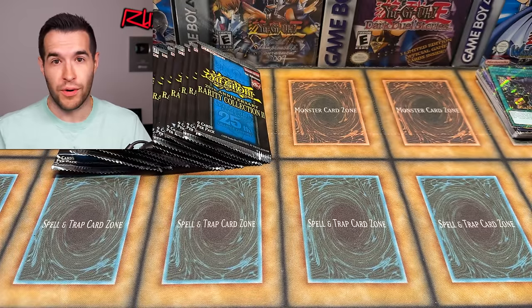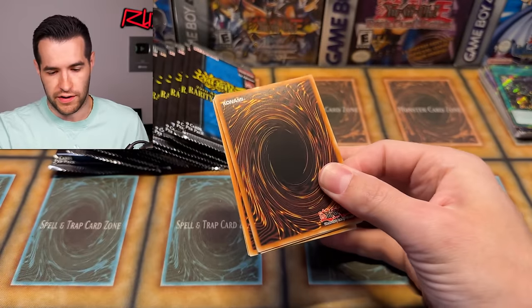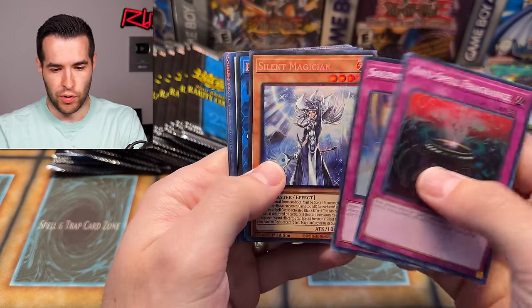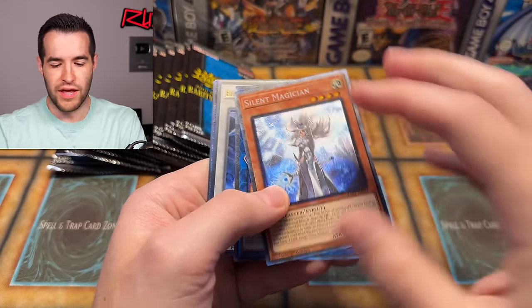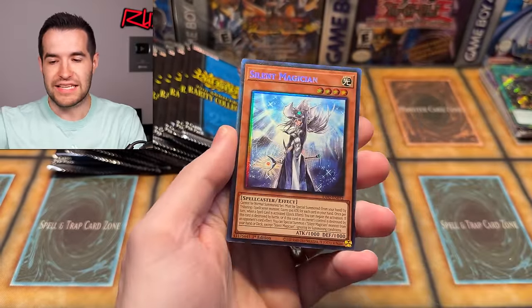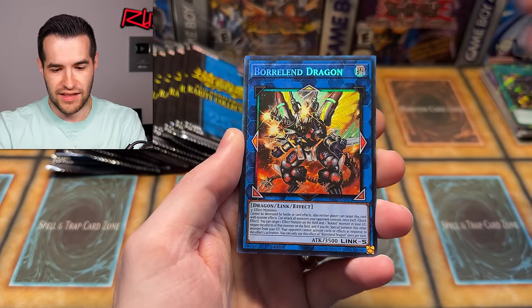I'm a huge fan of what they did with the Platinum Secret Rare — it looks way better. Huge fan of what they did to the ultimate rares — they look fantastic. The collector rares seem like a little bit more quality too. Before the cards were slightly sticky, almost like the rarity was just going to come off, but that is not the case for these. They look a lot better.